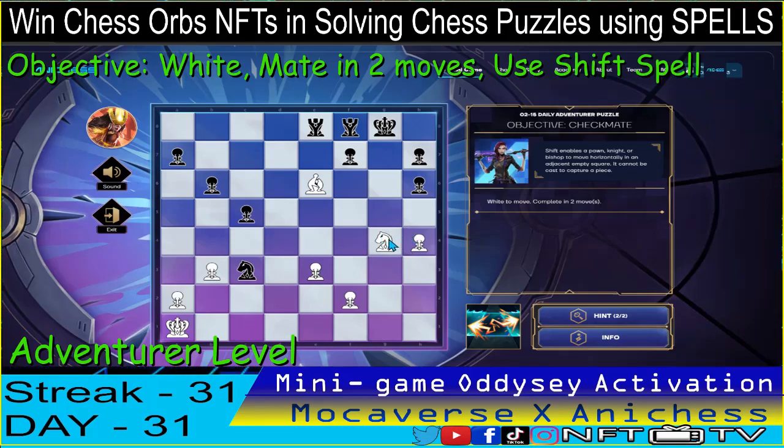And then we follow up by checking with the knight. Use the shift spell to our bishop and move to F6 — that's correct. Then follow up with the knight, move to H6, capturing the pawn and then checkmate. That's two down.